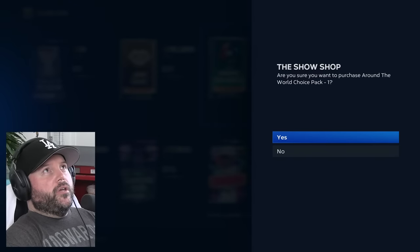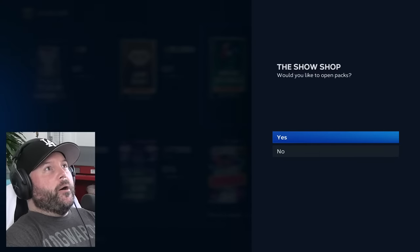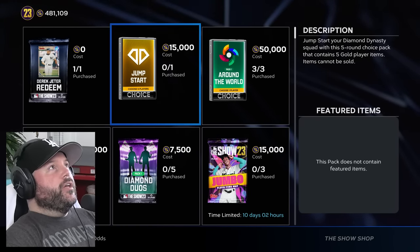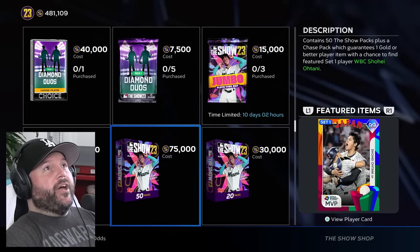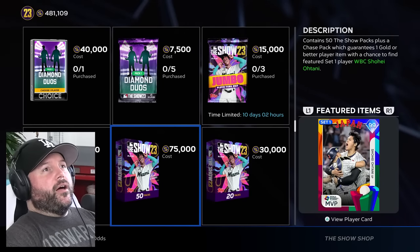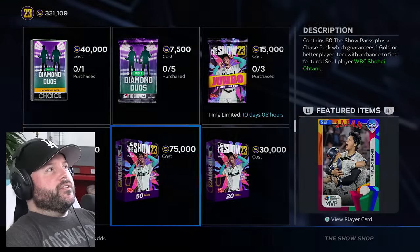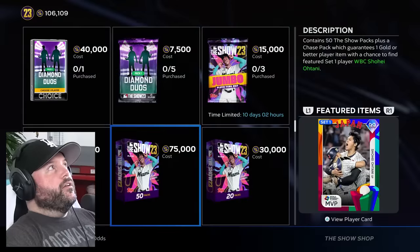We're going to get three of these Around the World packs because that's the maximum we can get. They're 50,000 stubs each, which is nuts. See if we can get that Mike Trout 99 — the odds are 1 in 5, so a 20% chance per pack. And now we're going to get the 75,000 stub cost 50-pack bundle, where you can get 99 Shohei. Look at these stats on Shohei — his pitching and hitting attributes are just incredible. The odds of getting Shohei aren't that great because we only get one chase pack per bundle. We can get six of these, which would be 300 packs and six chances at Shohei.